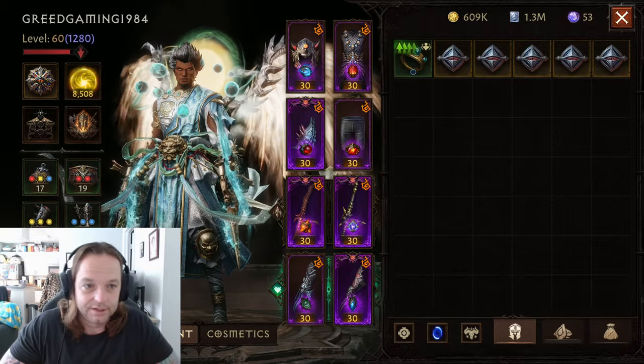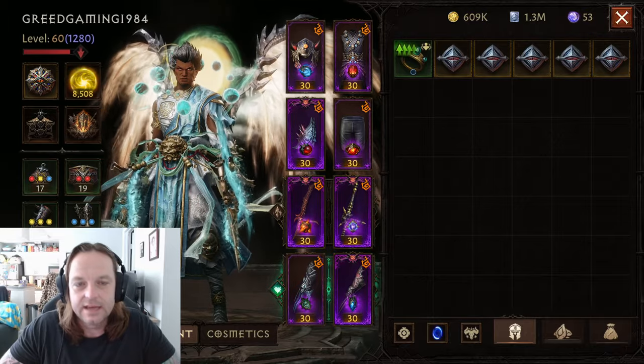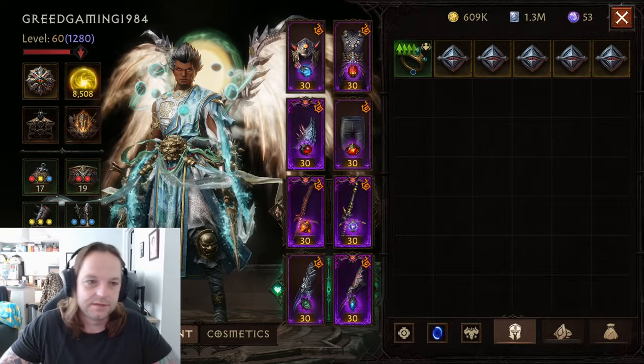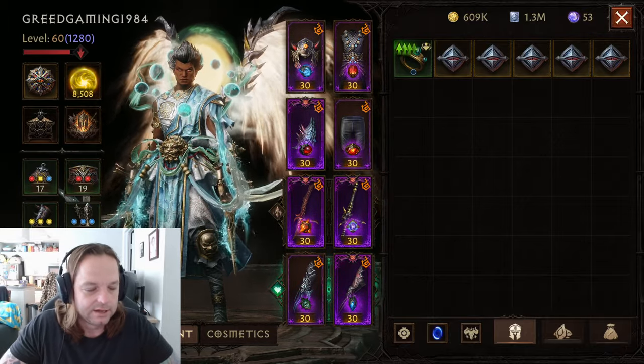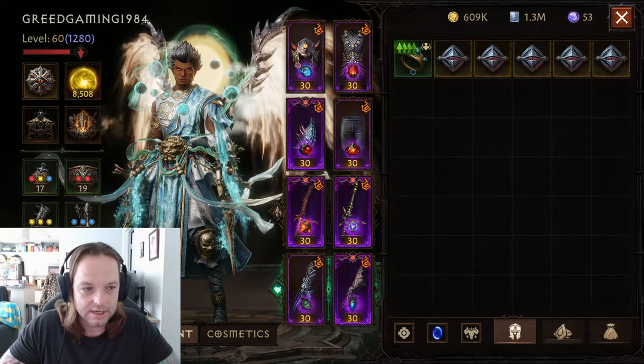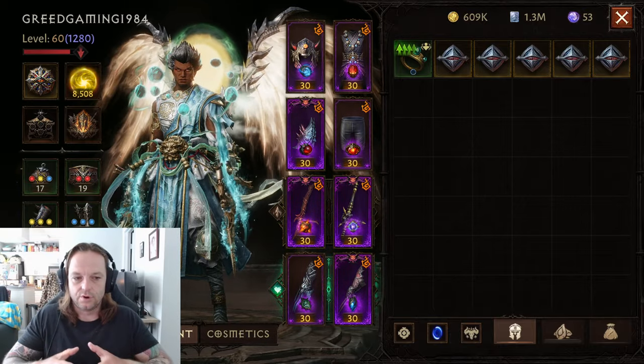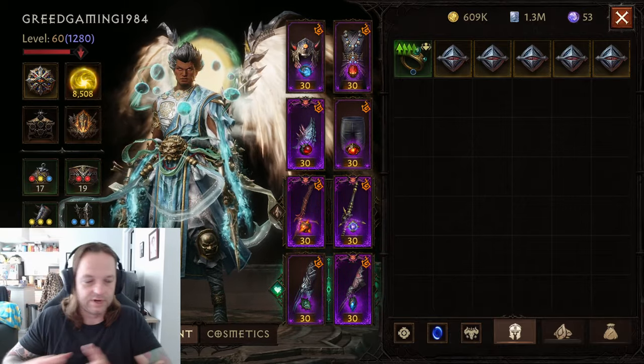Just wanted to go over the Monk build I showed you last night. It was fun for a little bit, but come to the realization they did say Monk was dead. It's not dead — you can still play it. It's fun, it's good PvE, it's really good support class. But the one thing that the Monk is missing is that it's reward over risk.